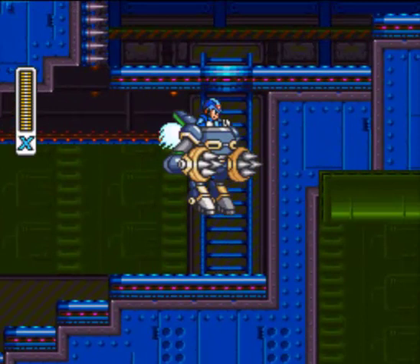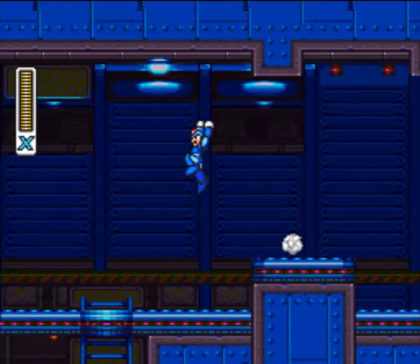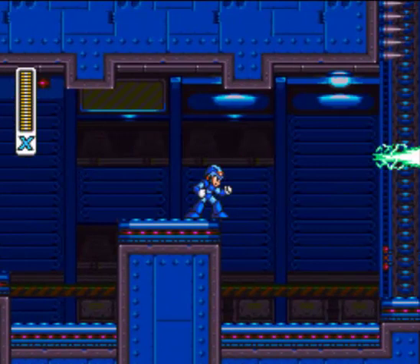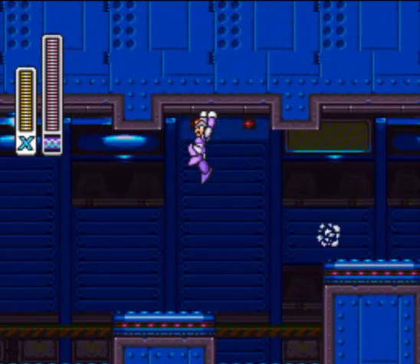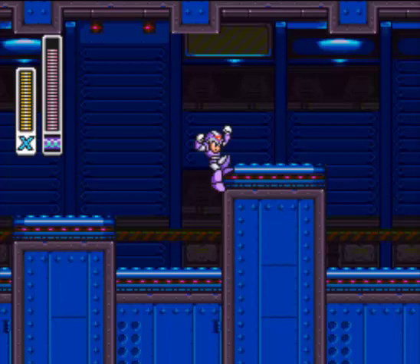Press up and B to get out of the Ride Armor. Now, there's the Heart Tank — but how exactly do you get that? You can't climb spikes, obviously. Once again, upgrades that we don't have yet. I suppose I should show off Wire Sponge's weapon, the Strike Chain. It can destroy those guys in one hit and pull you toward the wall. It has quite a bit of ammo too.